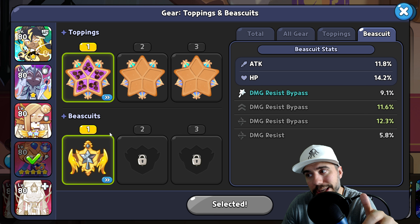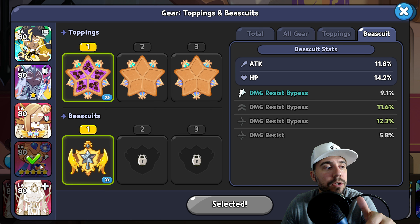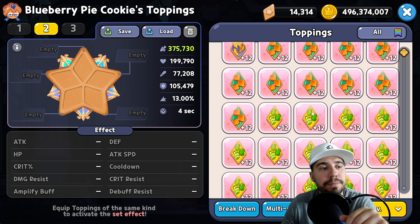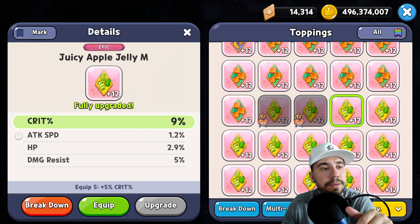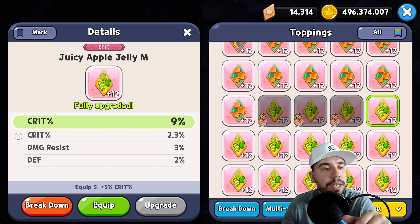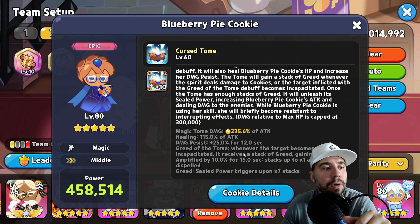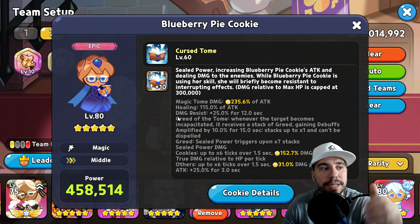On Blueberry we're on cooldown. Since Blueberry can be your damage dealer, you could go with our legendary biscuit featuring damage resist bypass, or go with crit since this is our key damage cookie. Feel free to go that route. For Stormbringer, damage resist and crit percent are all good stats. The big thing here is all the crit scaling — it really stacks and makes a big difference.